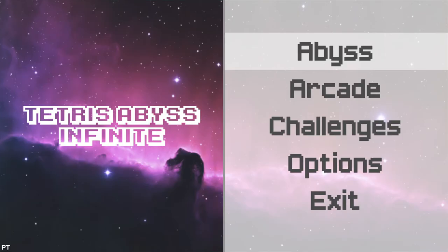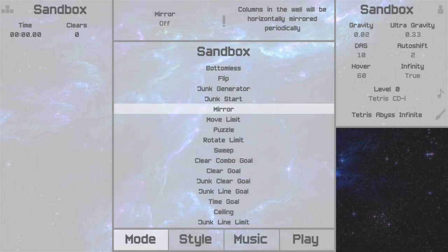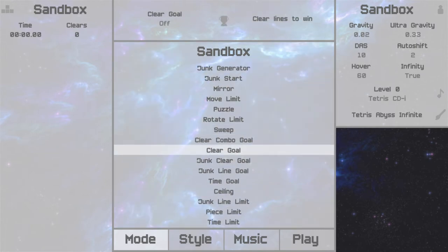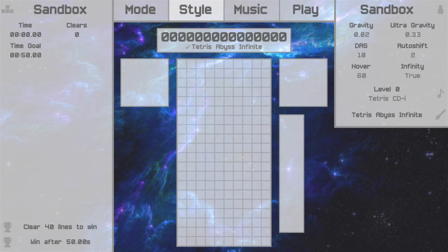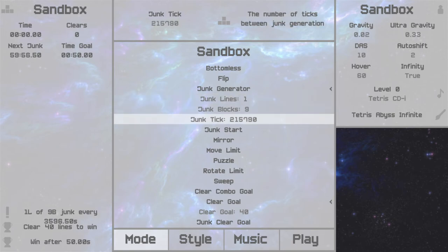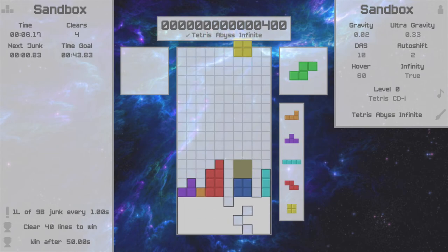We finish the expedition — not a bad time. Let's head into the arcade. This is kind of the free play mode; you unlock content by playing through the Abyss mode and going through the different expeditions, which are randomly generated. You can access all the different modifiers you ran into in the Abyss. For example, if we wanted to set up a game mode where we need to clear 40 lines in 50 seconds with junk generating every one second, we can trivially create that custom Tetris game mode.